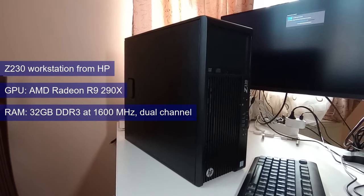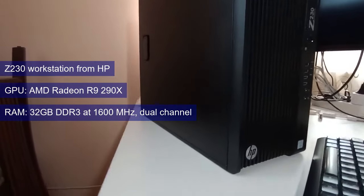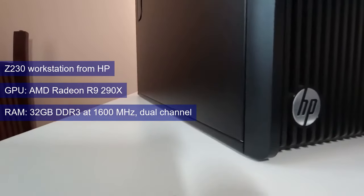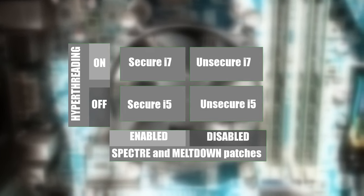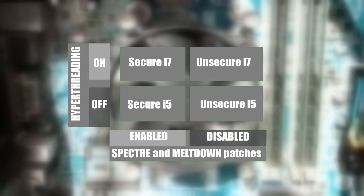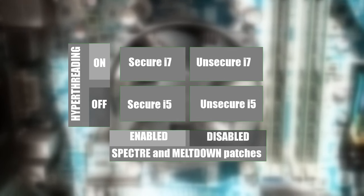The GPU used is the R9 290X, and to run as much as possible into a CPU bottleneck, the games were tested at 720p resolution. We'll be testing all 4 possible configurations — with or without the Meltdown and Spectre security patches applied on one hand, and with or without multithreading enabled on the other hand.